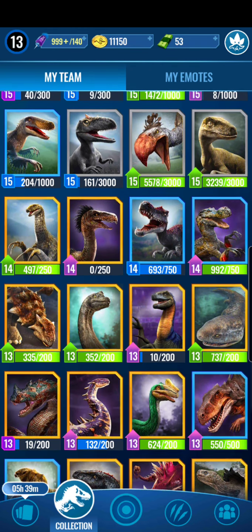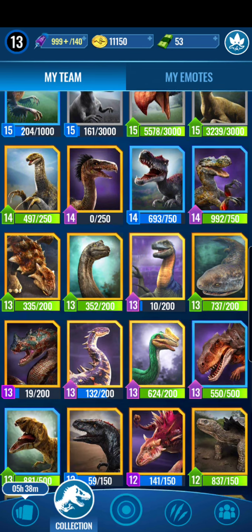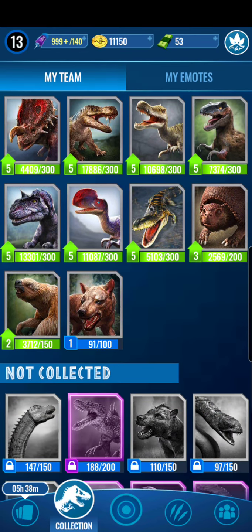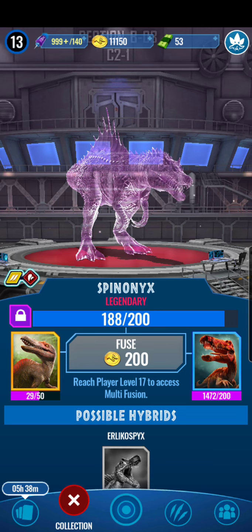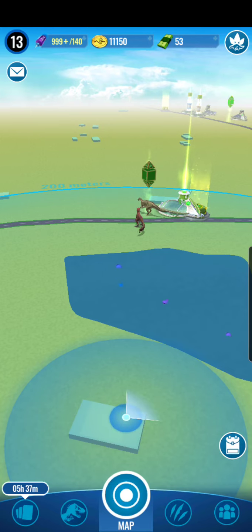We are also working on another hybrid right now which I think next video we will be unlocking. As you can see, Spinonyx here is almost there - I only need 20 more DNA, so probably about 21 more DNA. That will be one of my favorite hybrids. I need 50 minus 20. So I'm working on that.